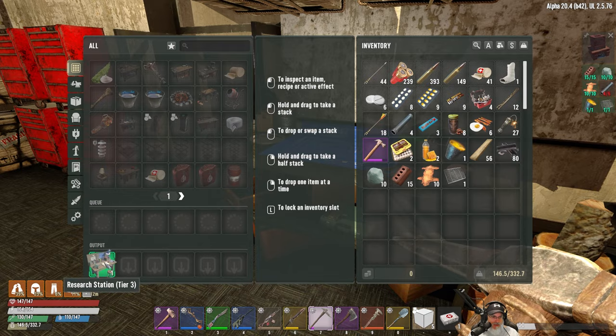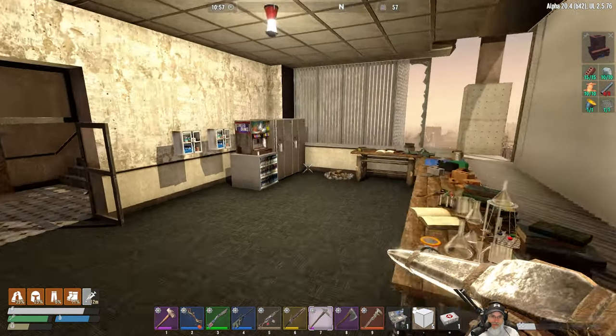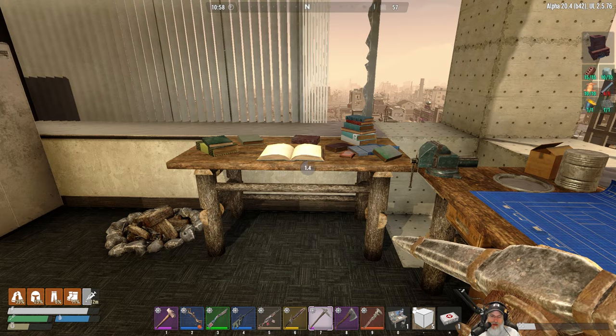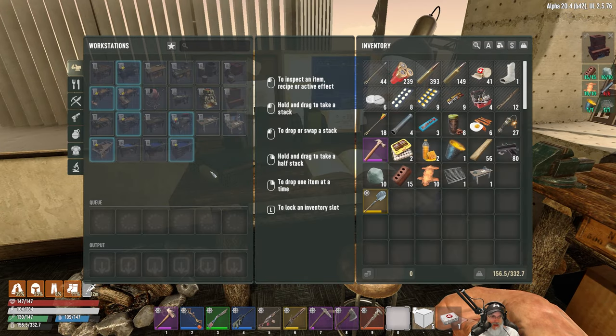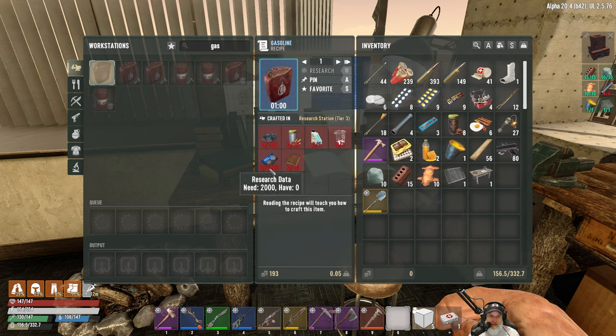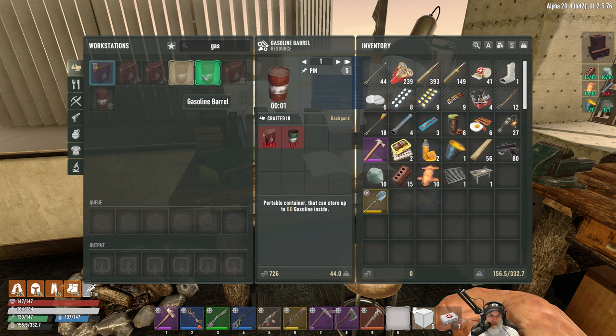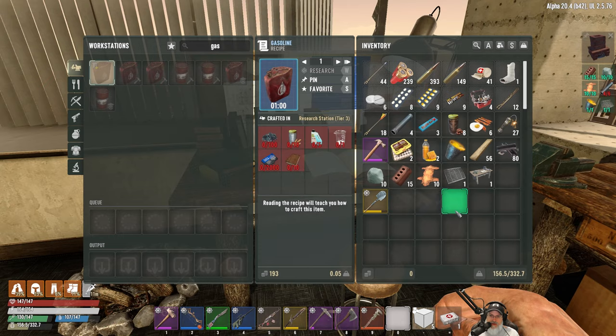While waiting, let's grab our tier three research desk and put it up here. I don't think we need to keep the tier two anymore, but I'll hang on to it. With the tier three research desk placed, we can now look up the gasoline schematic — holy crap, 2,000 research data. That is so expensive. We're really going to have to do a lot of scrapping to get that done.